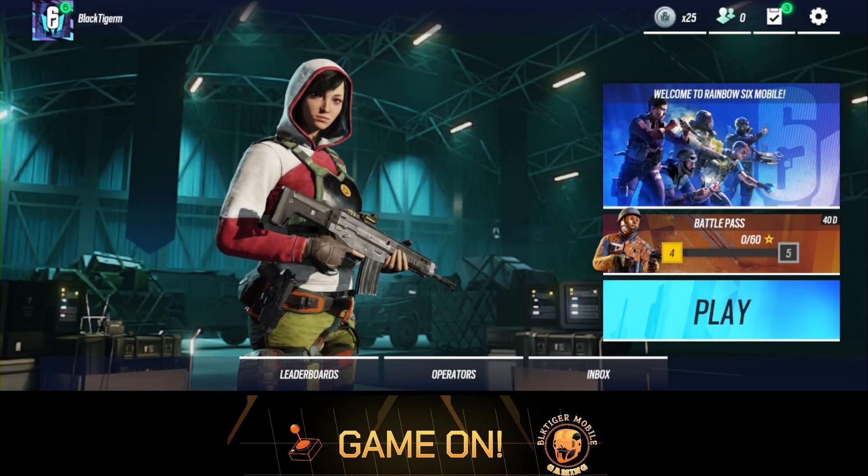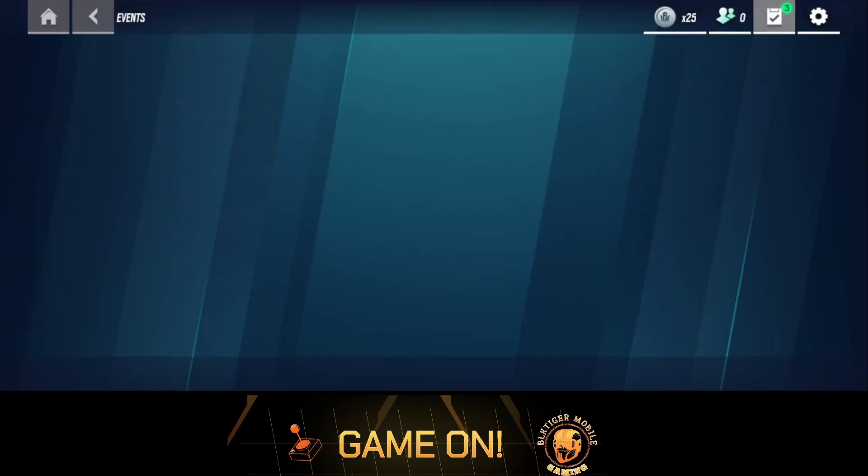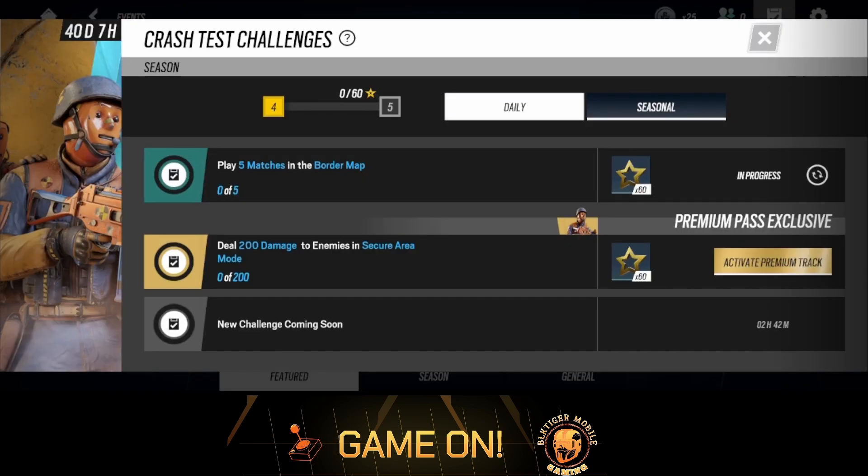All right, what is going on — Black Tiger Mobile, we are back with more Rainbow Six. Now, we know that a couple months ago — well, more than a couple months ago, maybe like half a year — we played some alpha versions and betas and stuff like that. But now it's official, the game released without anybody saying it was about to release. I didn't hear one content creator say anything. Usually people have some indication, but nobody said anything.